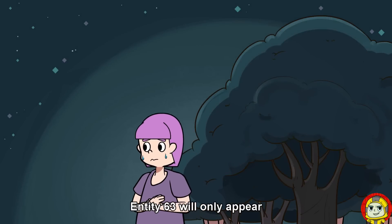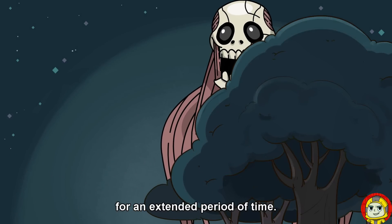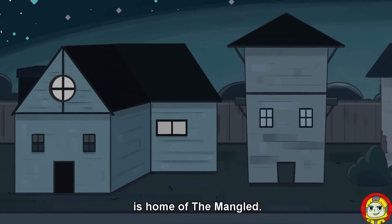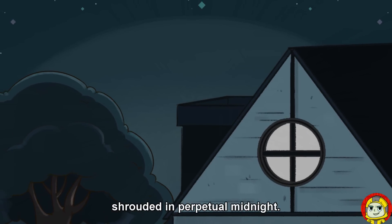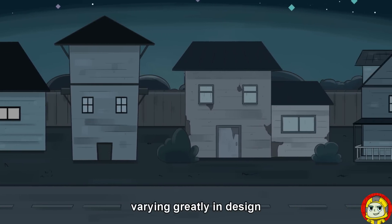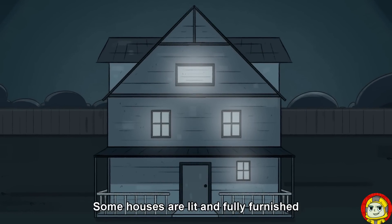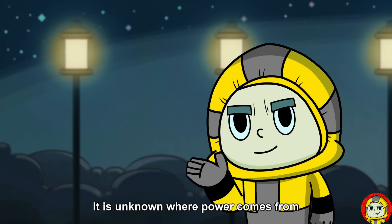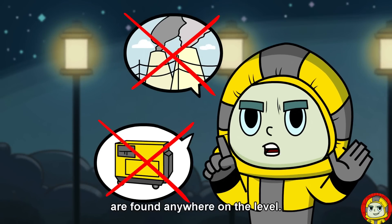Entity 63 will only appear when a Wanderer remains on Level 9 for an extended period of time. Level 9, also known as the Suburbs, is home of the Mangled. It is an infinite suburban area shrouded in perpetual midnight. No two houses on the level are the same, varying greatly in design, shape, and size. Some houses are lit and fully furnished, while some are old and empty.